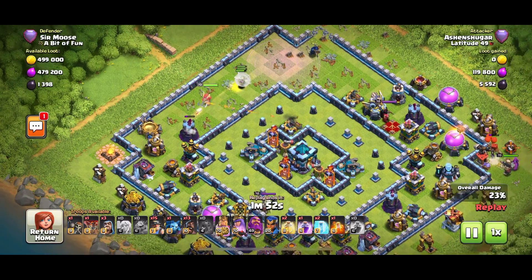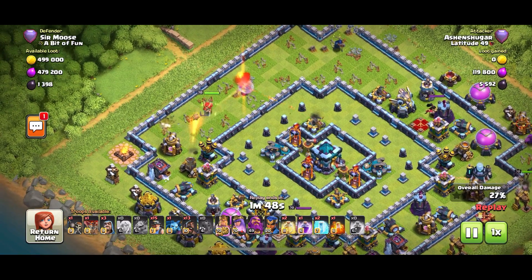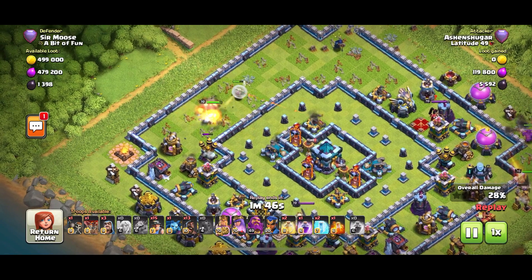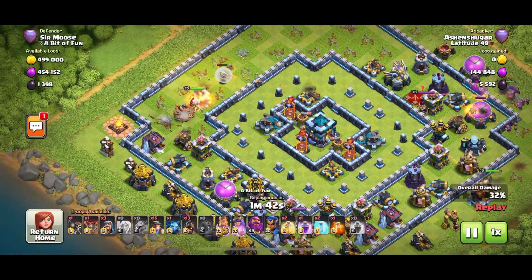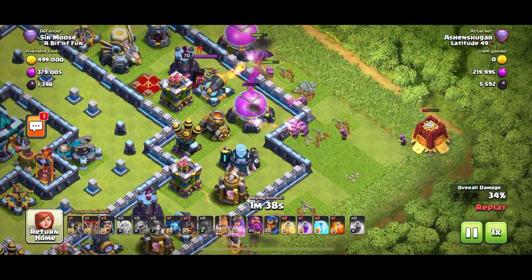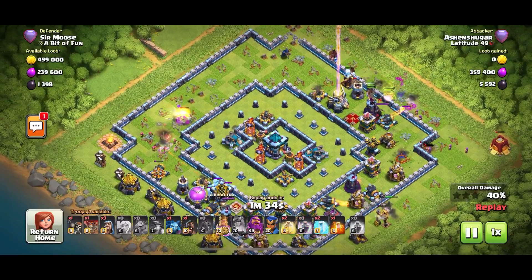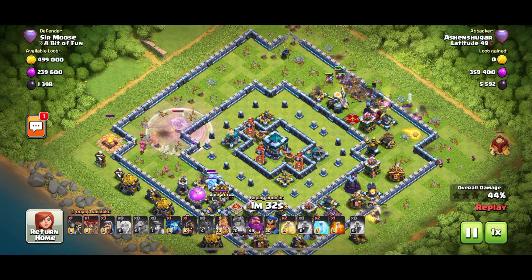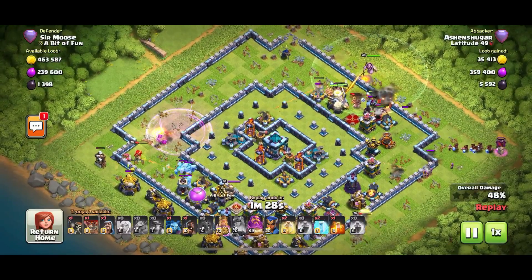With the Hog Miner strategy you want to sweep them through the base in a line then take out the Town Hall — and it's just really awkward to create that outline with a Queen walk. Those healers are all going to be toast in a moment. Queen ability goes — you're not getting the full potential of the Queen walk. In they come.